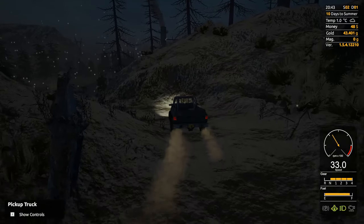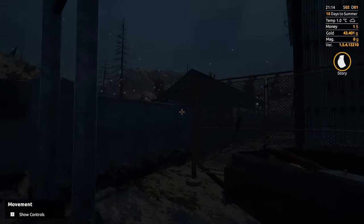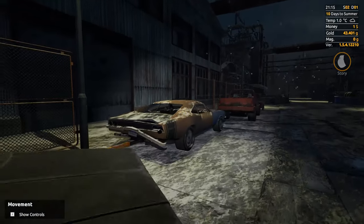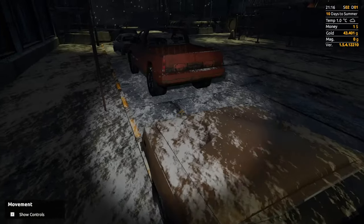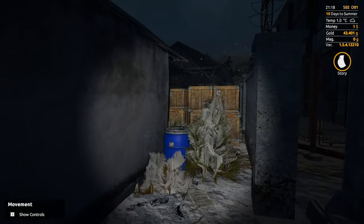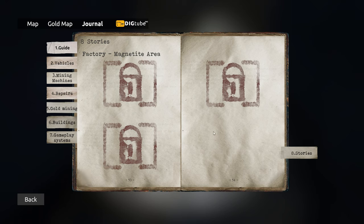Anywho, I shall return. Just the magnetite area here — apparently there's another story quest or story page here. I knew there was one around here somewhere, I just didn't know where it was. I'm assuming it's down in here somewhere... nope, it's an invisible wall. It's over here somewhere — see, in here! There it is. Let's see what we have: stories, magnetite area.